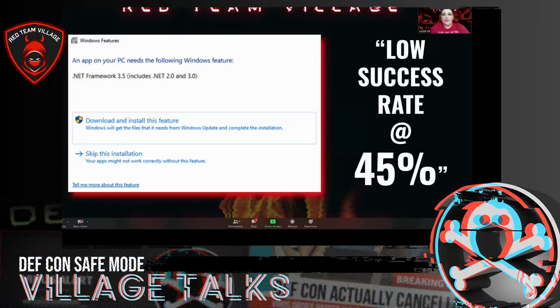As a threat intel analyst, I decided to look at threat reports — it was a Raccoon Stealer sample. I came across a CyberReason blog, because something funny happened while I was executing it: it asked me if I wanted to install the .NET framework. In the threat report, it said one of the biggest complaints from criminals is that Raccoon Stealer has a very low success rate.